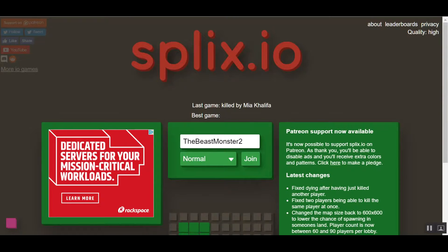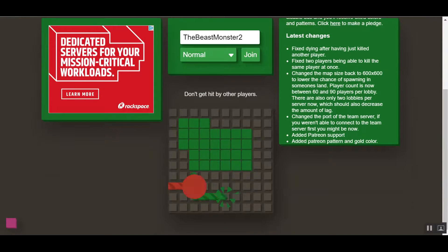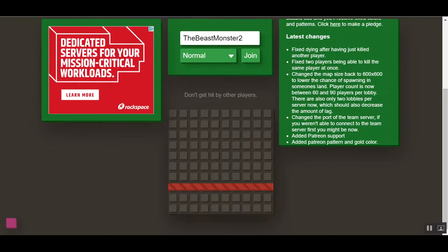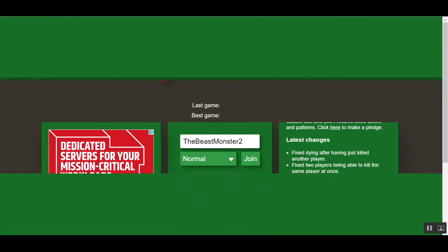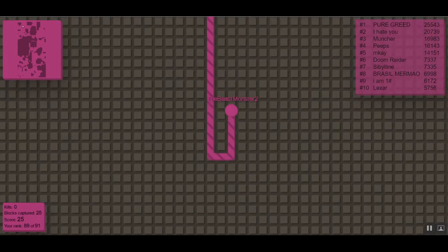What's going on guys, today we are going to be playing some splix.io. I really like this game, I'm pretty good at it. If you guys don't know what this game is, this little clip explains it for you. So what it does is you spawn in, you make an area, you box it in, then you come back out, and if somebody hits you, you're dead.